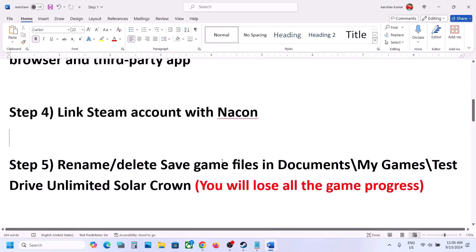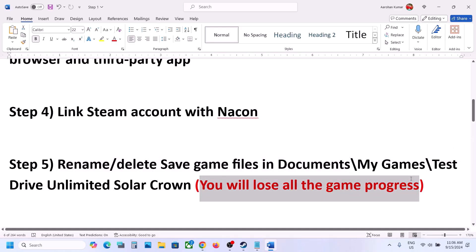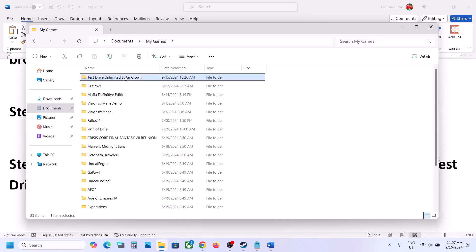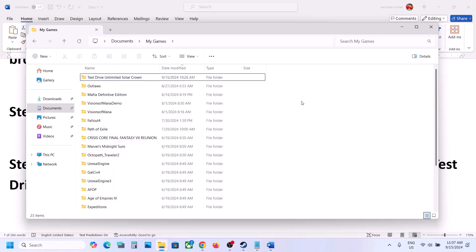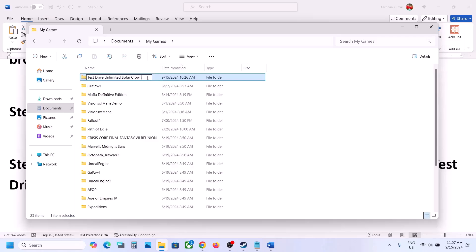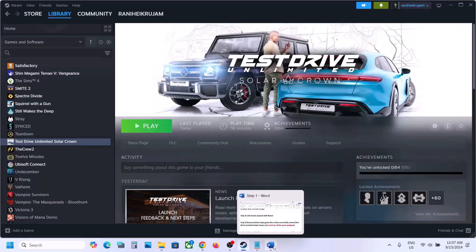The next step is to rename or delete save game files, but note you will lose all game progress and have to start from scratch. Go to File Explorer, open Documents, open the My Games folder, and find the game folder. You can make a backup by copying it to the desktop. Rename the folder to .old, or delete it entirely, then launch the game and check.